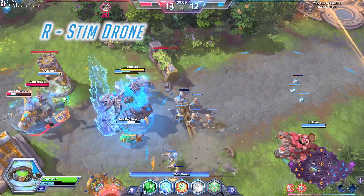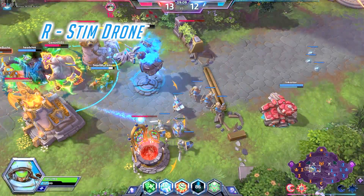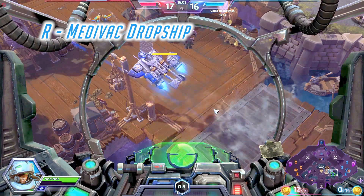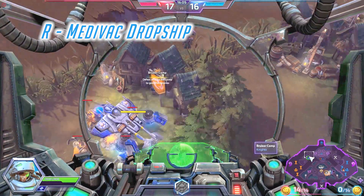The two heroic abilities to choose from are Stim Drone and Medivac Dropship. Stim Drone grants an ally 75% attack speed and 25% movement speed for 10 seconds. Medivac Dropship allows you to transport yourself and your allies to any location on the map within mere seconds.